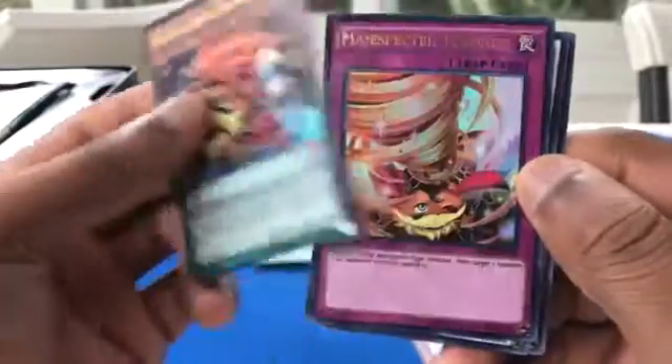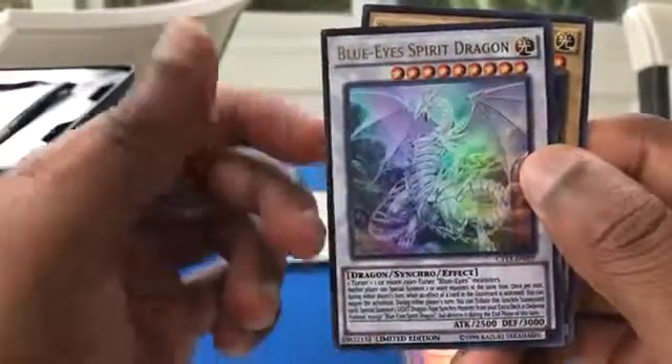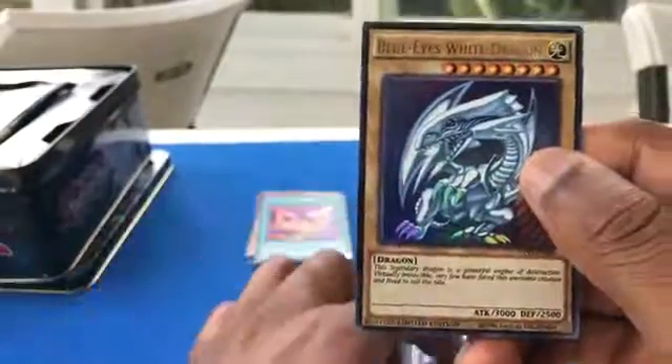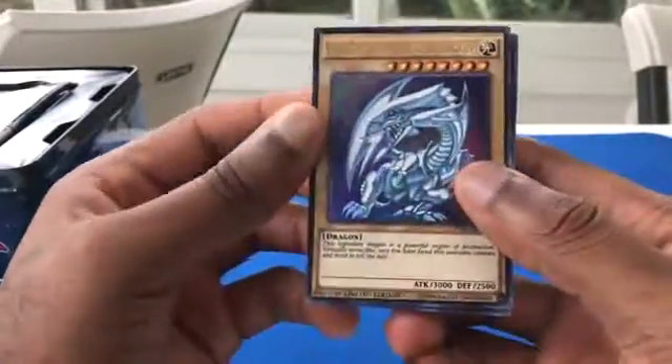Magispector Raccoon Boonbuku, Magispector Tornado, Blue Eyes Spirit Dragon, and Blue Eyes White Dragon. I've talked a lot in my Japanese voice in this video — don't know why, I just felt like it. Anyways, that's it for this unboxing. If you guys want me to do more, be sure to punch that like button and subscribe if you're new to the channel for more content.